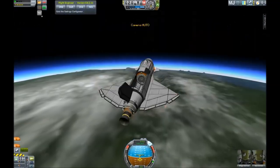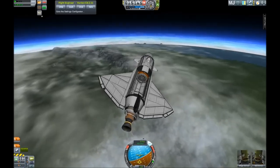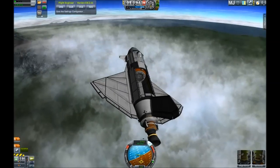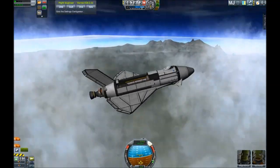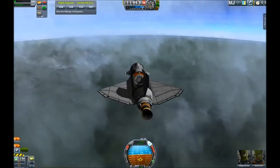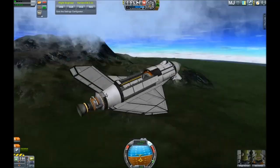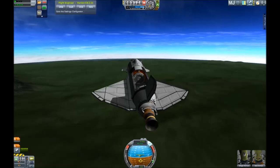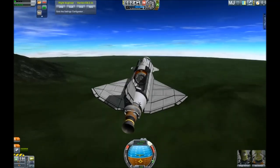As I was expecting, we are not even close to the Kerbal Space Center. Really getting close to the mountains here — I don't want to crash this on the mountain face. Coming through the clouds. I really like those cloud mods, but unfortunately since 0.90 beta I can no longer use this mod because my RAM rises to unbelievable heights and the game crashes after startup. Seems like we dodged the mountains and there is some grassland up ahead.